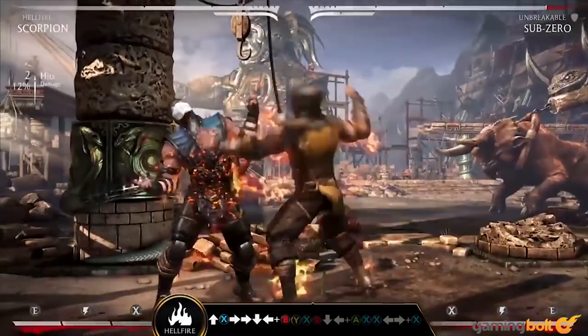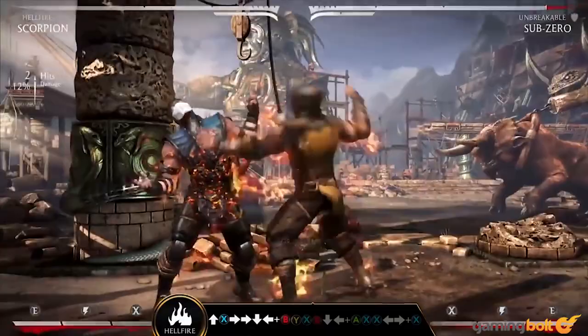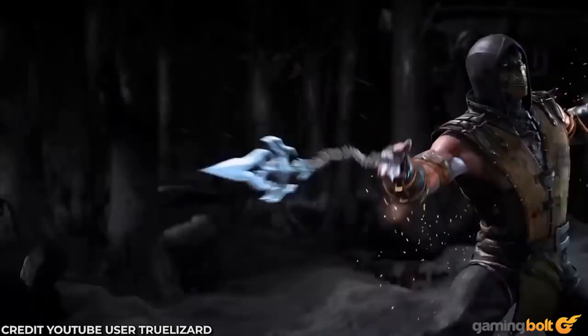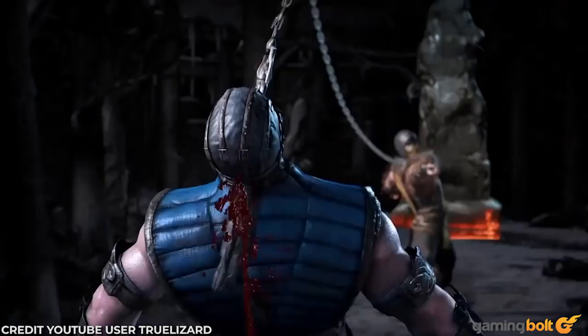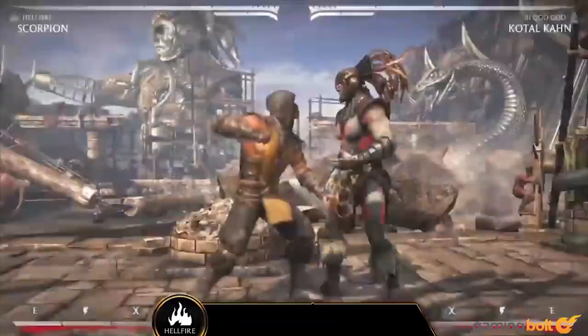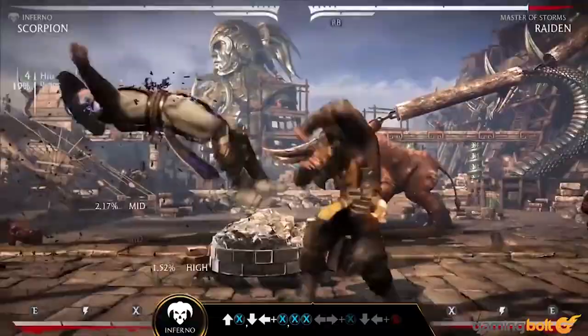In Mortal Kombat 10, Scorpion has a fatality wherein he lodges the kunai into the opponent's head, yanks it out of their body with such force and in a direction that the dislodged head is aimed at the wall behind him, and throws one of his swords at the wall with such timing that it pierces the wall with the head between that wall and the sword's gripping end after the head bounces off the wall. Scorpion does all of this with a strange sort of grace that has to be seen to be understood.